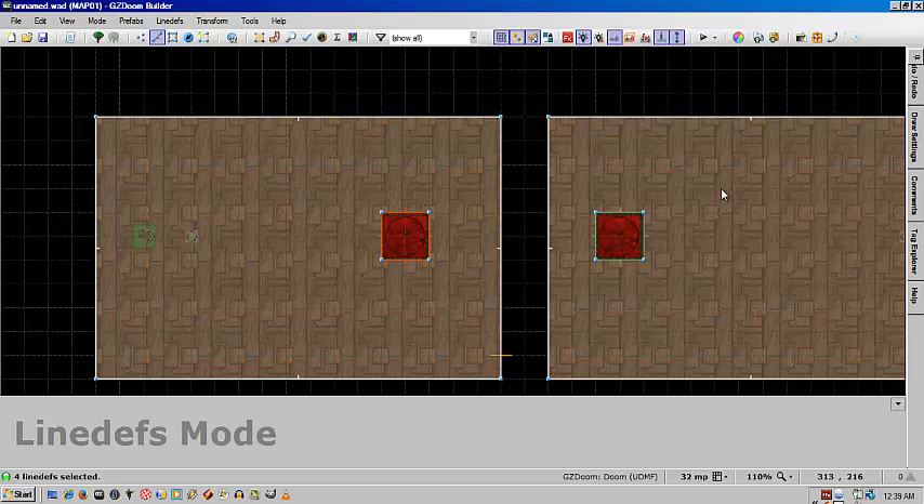Now as you can see I already have my rooms and my teleporter pad areas set up. In the beginning you'll need to select each of the line defs and hit F to make sure that the nubs are facing into the room, so when you walk across it it will actually trigger.